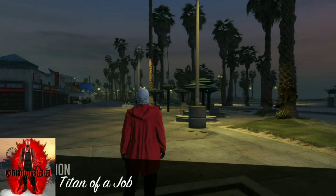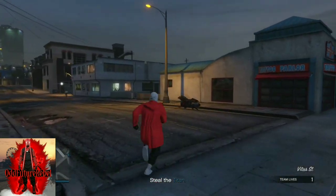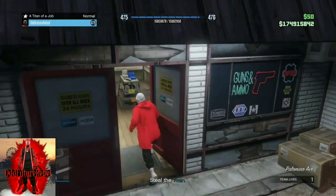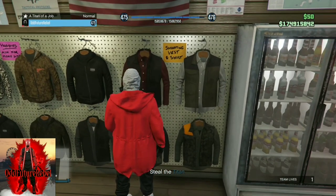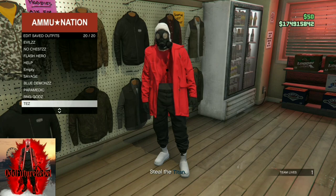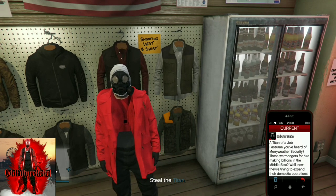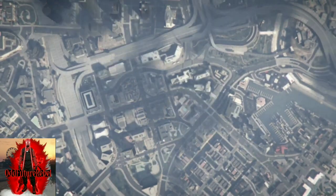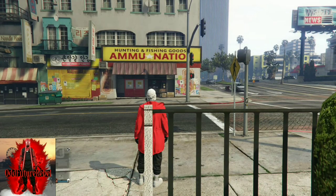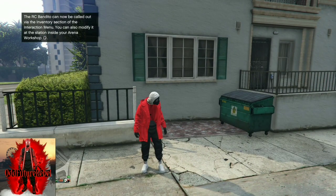Once you load into the mission, you'll see your character has an invisible torso. Turn around and confirm the invisible torso is there. Make your way to the ammunition store, and once you're there save this as an outfit at least two times — name it a regular name, nothing crazy. Then open your phone, go to Jobs List, and quit out the mission through the phone, not the pause menu. Load back into the session and your character should still have the invisible torso.